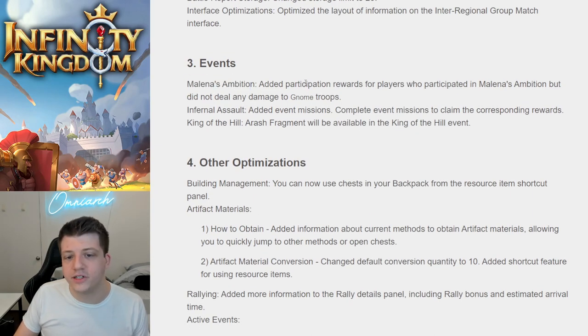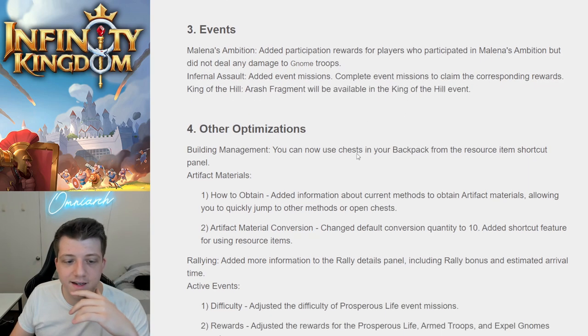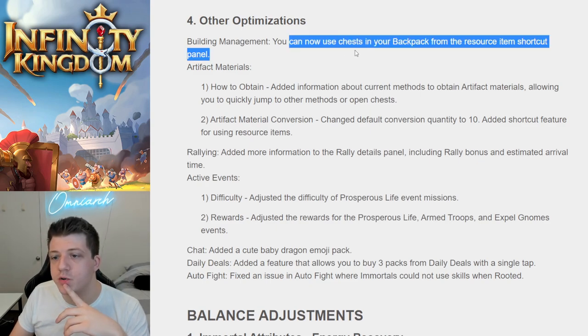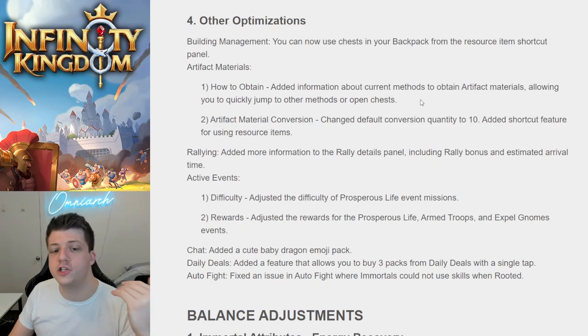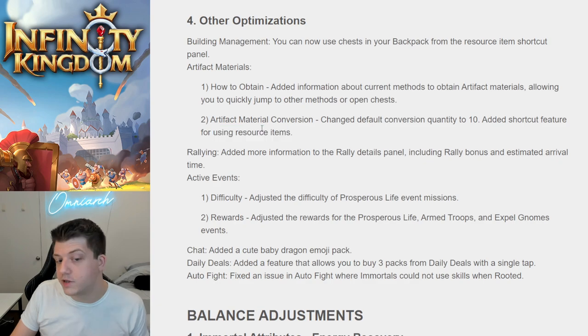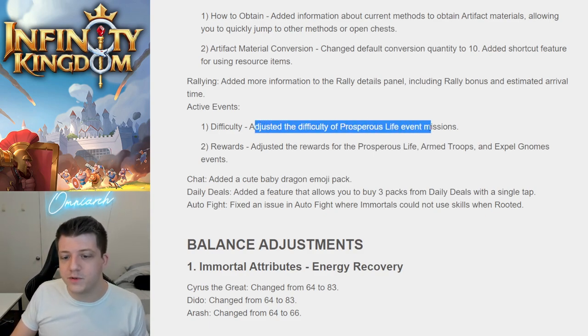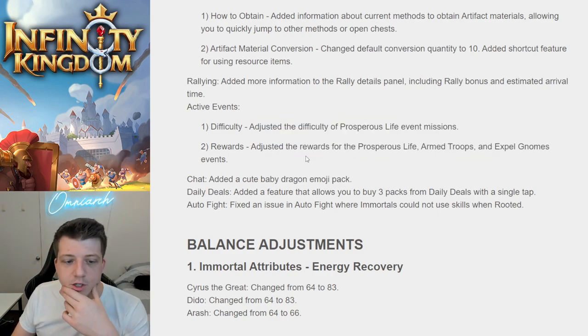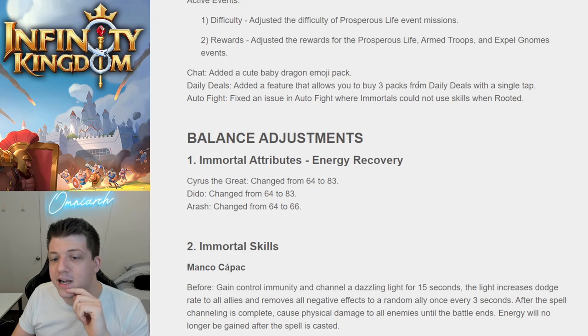Other event updates: Militia's Ambition added participation rewards for players who participated but didn't deal any damage to gnome troops. Infernal Assault added event missions with corresponding rewards. King of the Hill will have an Arash fragment added. You can now use chests in your backpack from the resource item shortcut panel — love that. Artifact materials now show information about current methods to obtain them, allowing you to quickly jump to other methods or open chests. Added a shortcut feature for using resource items and a feature to buy three daily deal packs with a single tap.